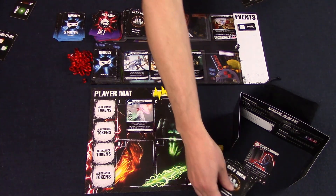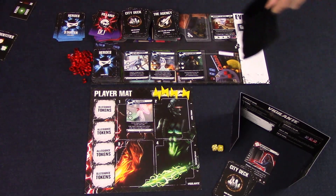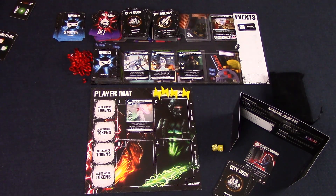The game is played over a number of rounds as outlined on the scenario card. After the final round, whichever players have met their mission goals will be the winner or winners, and there can be multiple winners. At the start of each round, the current first player will draw two events out of the bag, secretly choose one, and return the other one to the bag. The one that they kept is added to the event stack in dice order.